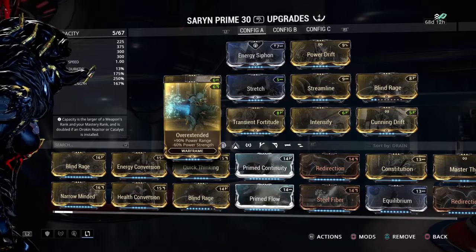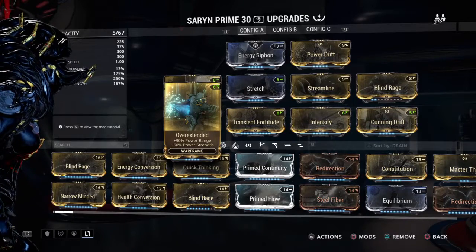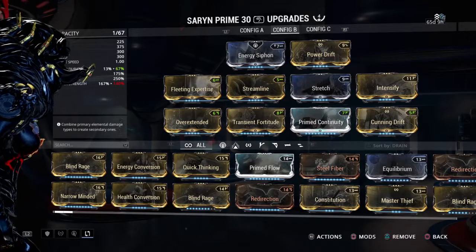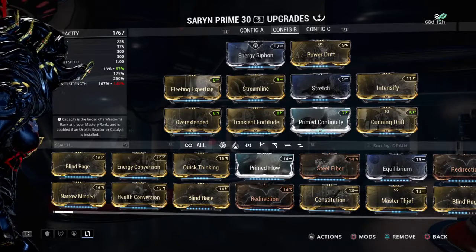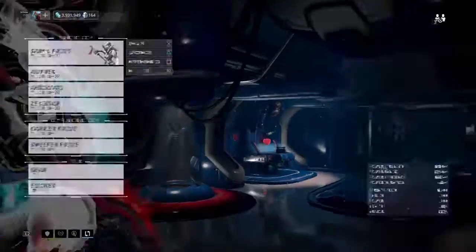Now if you want to use a full barrage of every single ability to its maximum potential, especially for scalability, you're going to want to add some duration to it. So we take a little bit of a hit to the power strength here, but we get a substantial amount of duration added to this build. Let's go check the stats and see what that does for us.